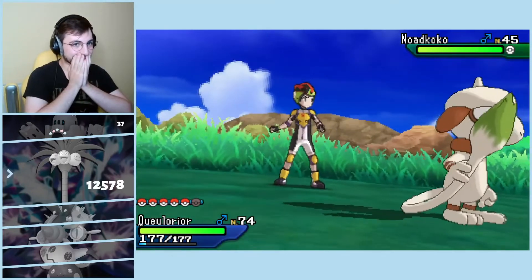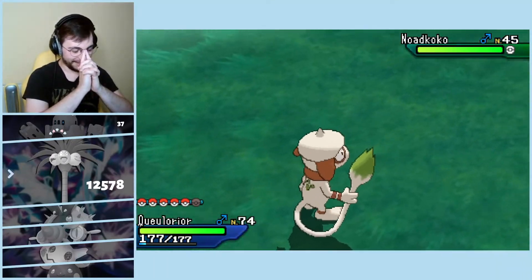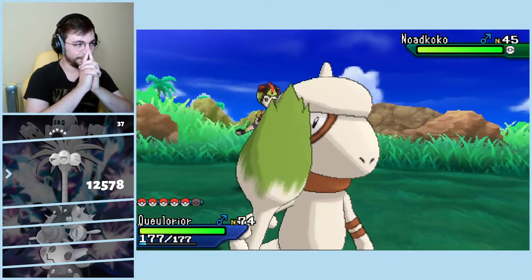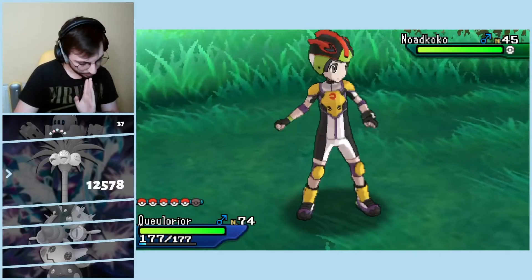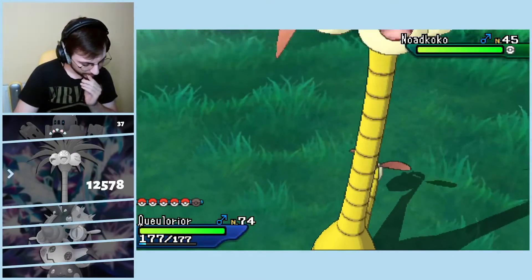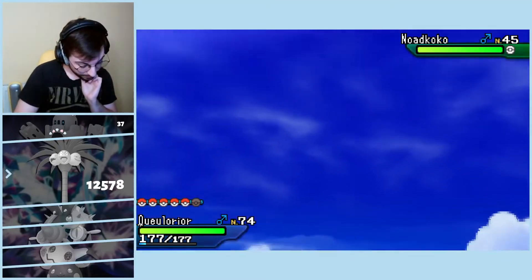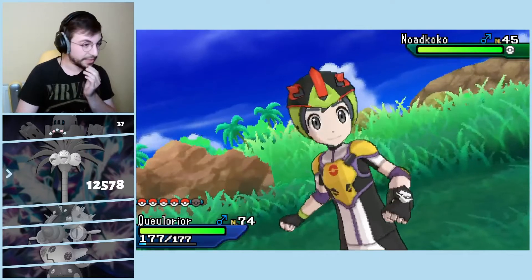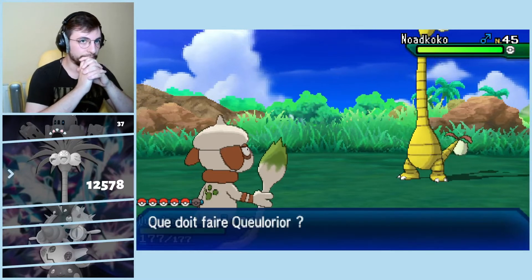Oh god! Okay, I know it has Wood Hammer so I have to be careful. I'll chill first and catch it next. Oh my god, look at this — it doesn't even fit into the screen. It's too beautiful for that. Okay, so obviously I can't use Spore, that would be too easy of a hunt. I need to use Imprison, because otherwise it can kill itself with Wood Hammer — I mean, it can damage itself. And there we go, it wanted to use Wood Hammer.